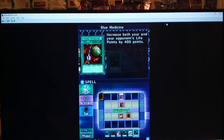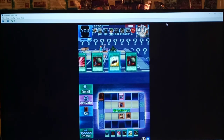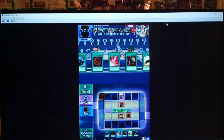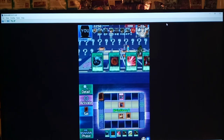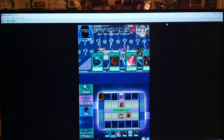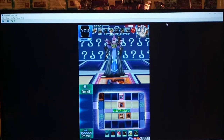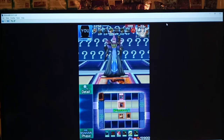Increase... both your and your opponent's points? Interesting. Let's think — Megamorph: while our life points are lower than our opponent's... Oh, I see. Maybe we don't want to use Mystic Space Typhoon. Because the only solution we have to get over this is we've got to use Megamorph.